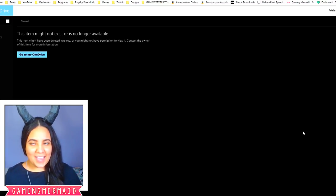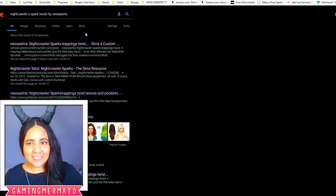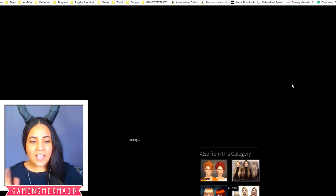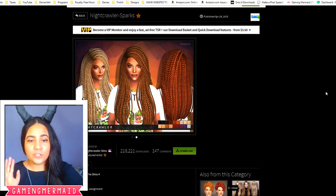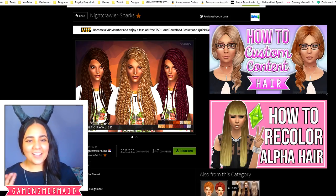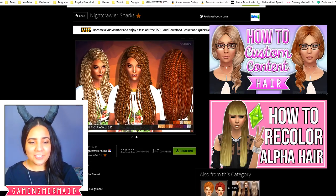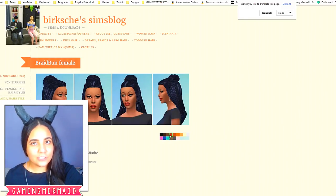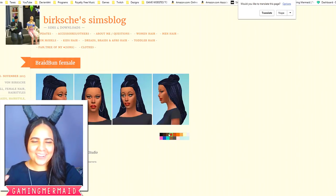For some reason, the link I had for Uma's hair is no longer in existence. It was by Nessa Sims and it was called Sparks Twist or something like that — it was a recolor of Nightcrawler. This is the original hair on The Sims Resource by Nightcrawler, called Spark, but Nessa Sims did a recolor of that. If you're interested in making your own hair recolors, I have two tutorials — one basic and one advanced — on how to make hair recolors. I found this hair that's similar with a teal color, so if you're not interested in creating your own, you can download this one instead.